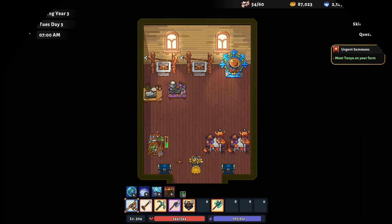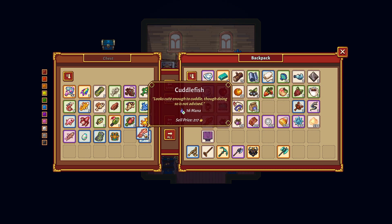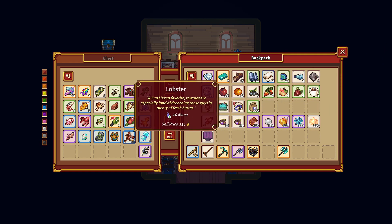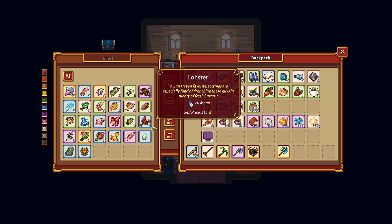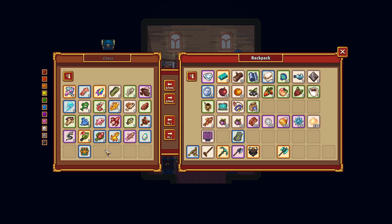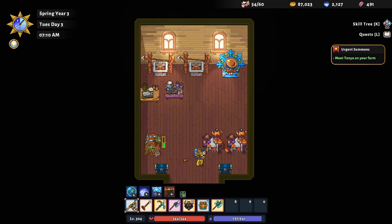I think I still have fish in my pockets — let's put those away too. I'm sure I can probably do some kind of cooking with these, and I really don't need the money from selling them right now, so might as well hang on to them. These ones we can get rid of now because we don't need those anymore.